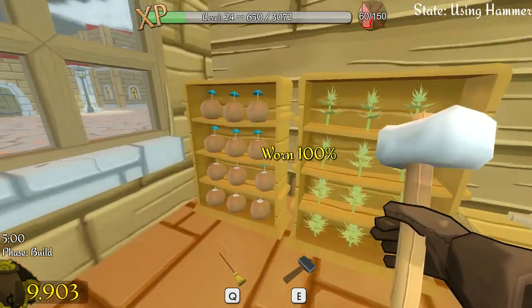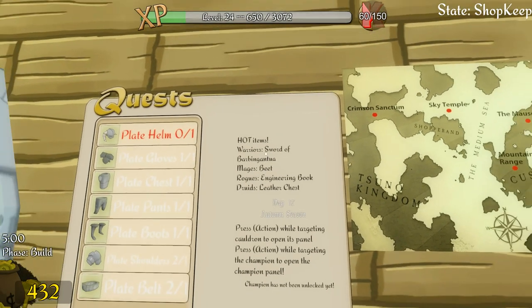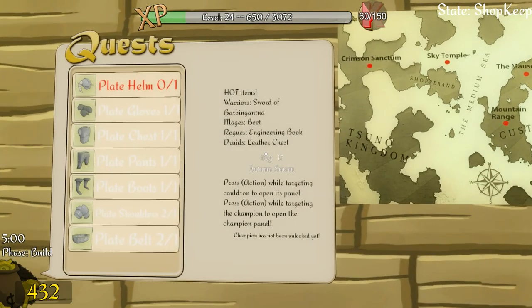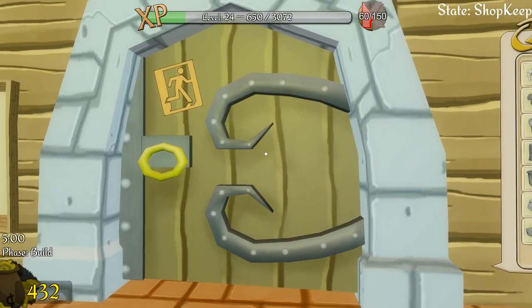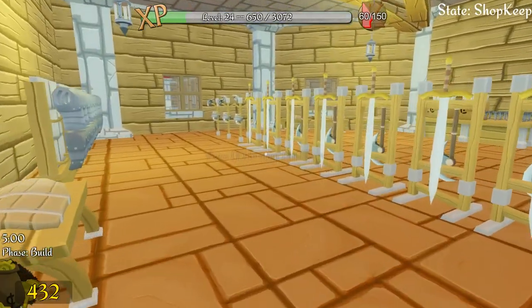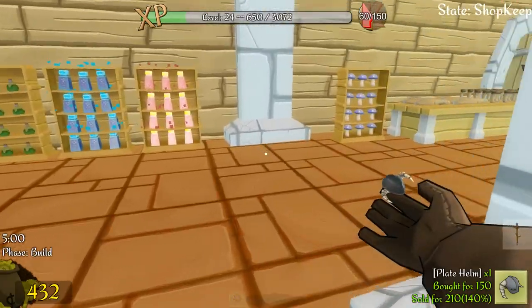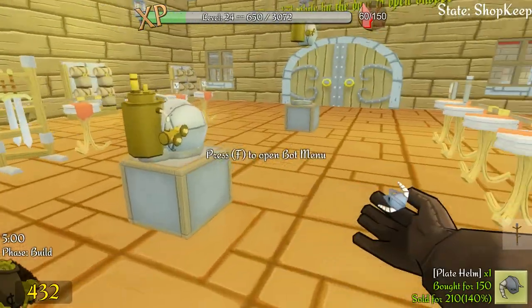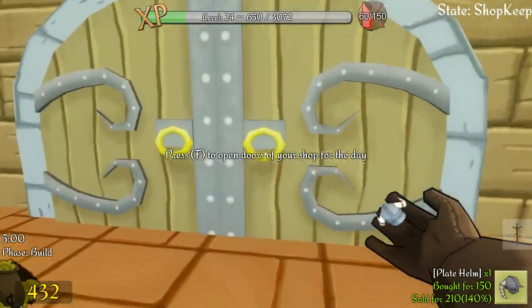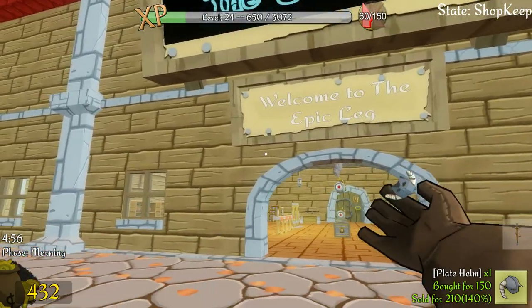I'm actually running low on swords — I'll need to place another big order soon. The next quest is: engineering books, leather chest, and beat for mages, rogues, and druids at the start of Day 18. I need to sell one iron helm to get the next part going. I've grabbed an iron helm and there's an order turning up in just a moment.